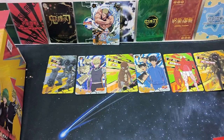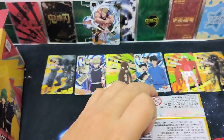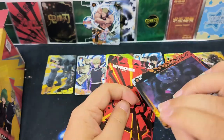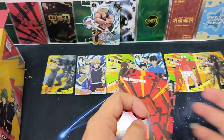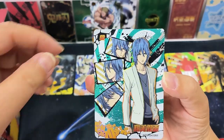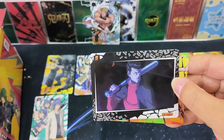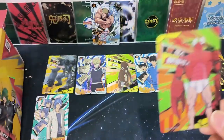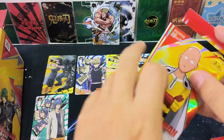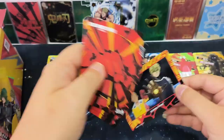Another HR card — all HR cards are hologram. My favorite Bubuki! Another crab card. Genos and Saitama.